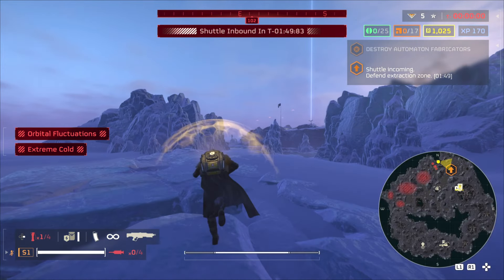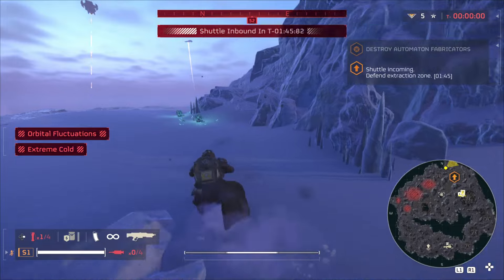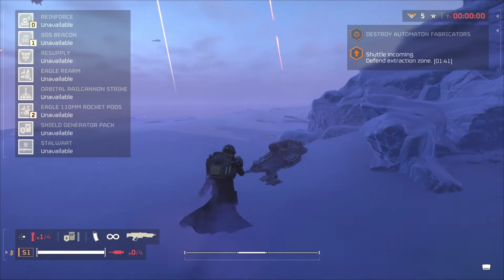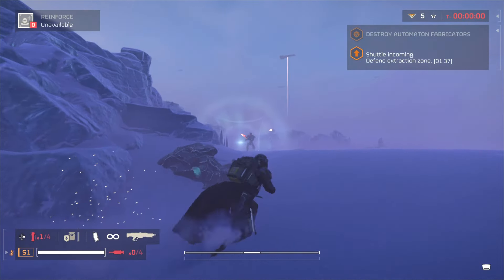Tip number 26: enemy tracking. Remember, enemies don't have a magical GPS on you. If you duck behind cover like hills or trees or veer off to one side, they will lose track of you. But if you keep running straight, you'll just keep getting spotted.